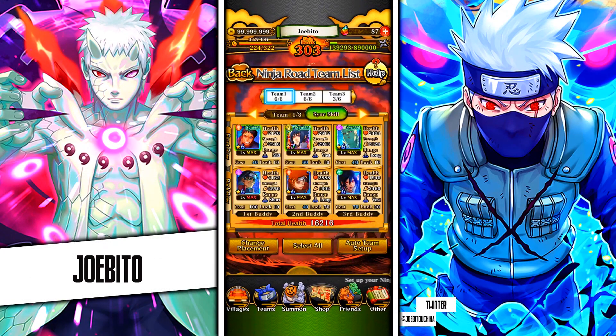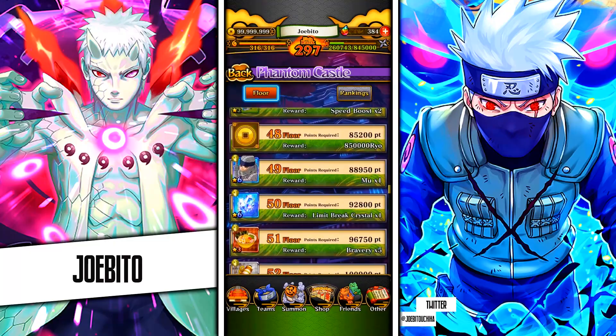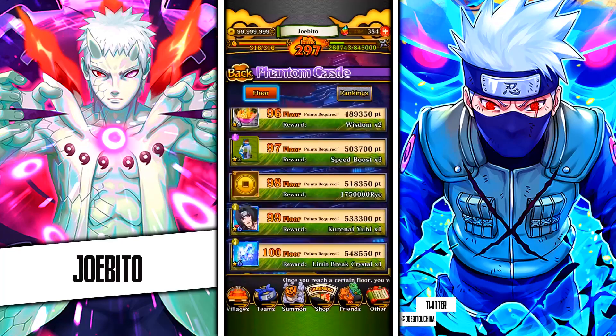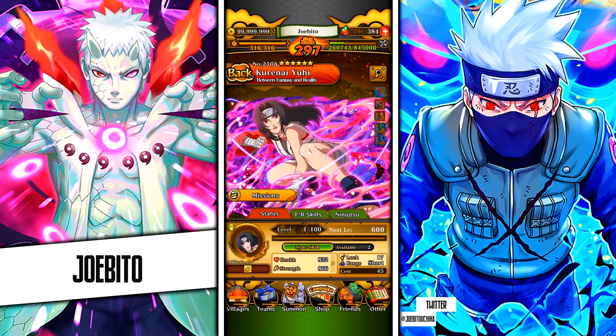Phantom Castle and Ninja Road were additional PvE modes combining a wave-like style to the gameplay. Phantom Castle had 100 different floors to proceed through, collecting rewards along the way. It used teams of actual players but was still AI-controlled. Getting through all 100 floors was the easy part, but there was additional ranking based on leaderboards where you could earn even more rewards and a specific unit that would rarely if ever come back by placing high enough. It was my least favorite mode but still fun at times.